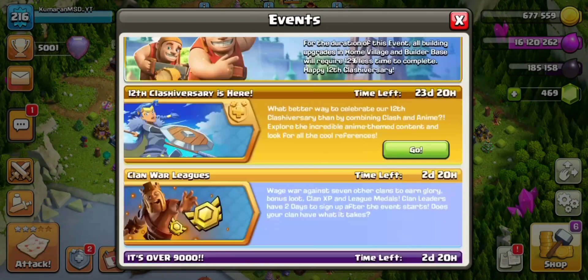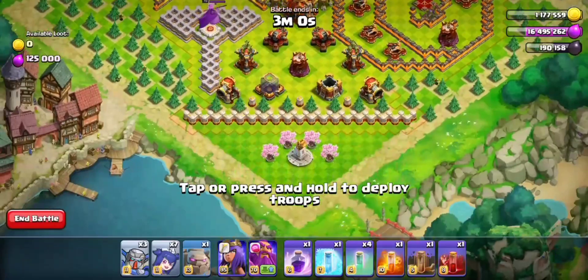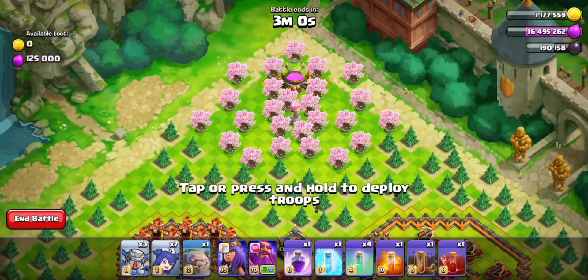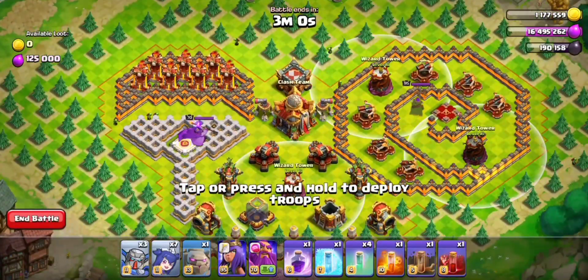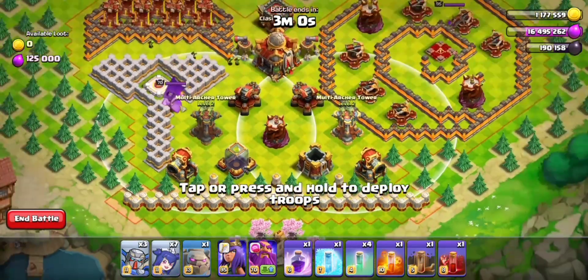I'm going to tell you how you're going to get 3 stars. In August 9, there is an anime class. There are two Pulsar troops. In this base, there is an elixir storage. You can see the defenses here: Wizard Tower, Inferno Tower, Scattered Shart, Super Archer Tower, Super Cannon, X-Pone.